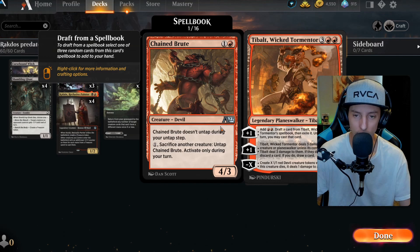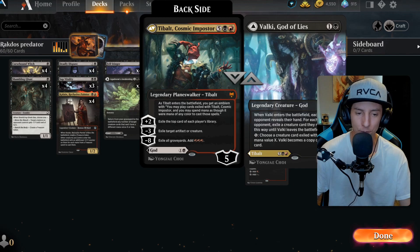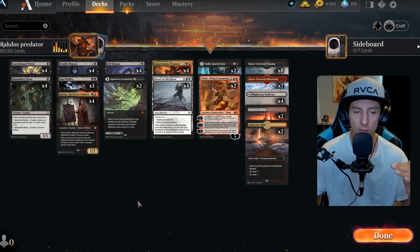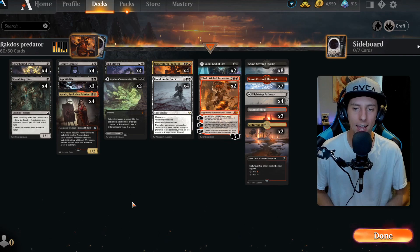We've got both forms of Tybalt in the deck. We've got the new Tybalt — a really cool way to generate mana and also deal damage, just removing things off the battlefield. And of course we've got the OG Tybalt, Cosmic Impostor. This is a nice little flex tool being a dual-sided card, but the Planeswalker side is probably one of the most powerful Planeswalkers we have right now, hence why it costs seven to cast. Very standard Rakdos Sac type of a vibe, but with these Tybalts and some of these new cards going into the spell book, it makes it just that much more fun.